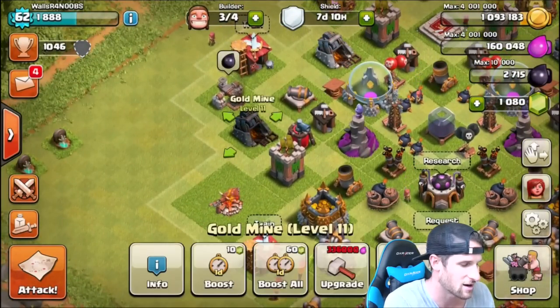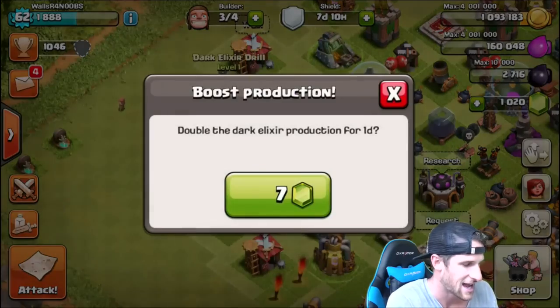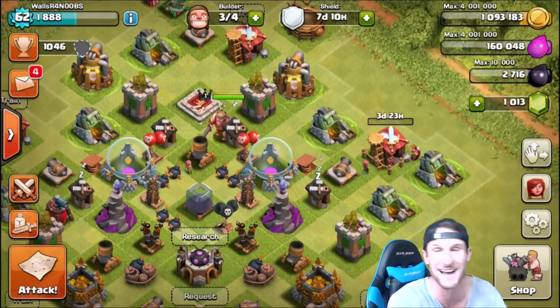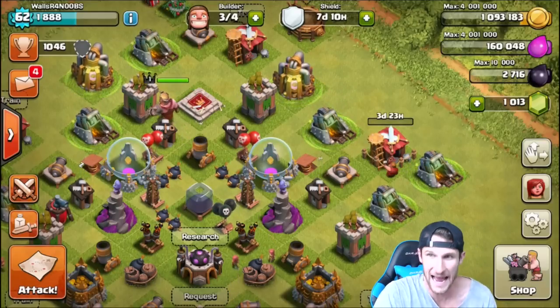Let's go ahead and boost all of these, and we are going to boost all of our resources — and just our single dark elixir drill. Maybe we'll even be able to upgrade our king level by the end of this, which will be super awesome. 7 days, 10 hours.